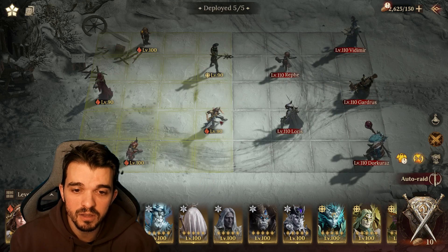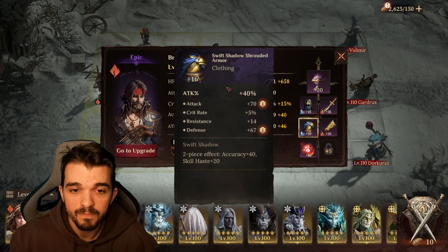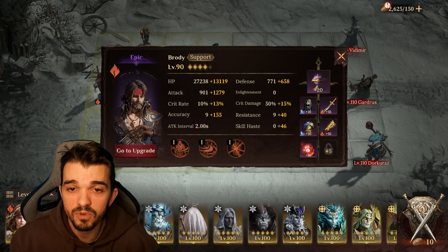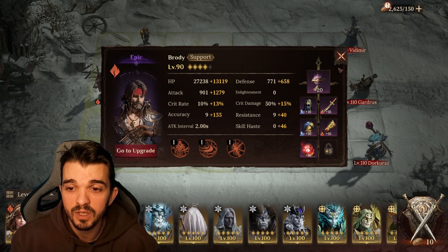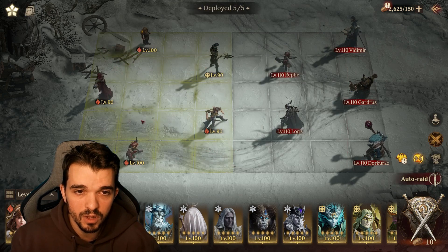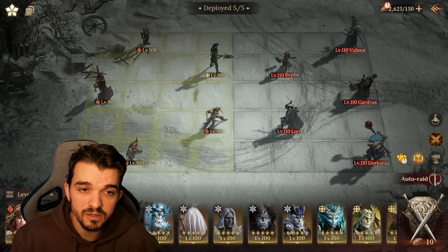Then we have Brody with some accuracy, some attack percentage, because he's gonna be the off-tank. Garyus will help him with the tank job so he won't take too much damage. I don't have any scrolls on him and you don't need them either.